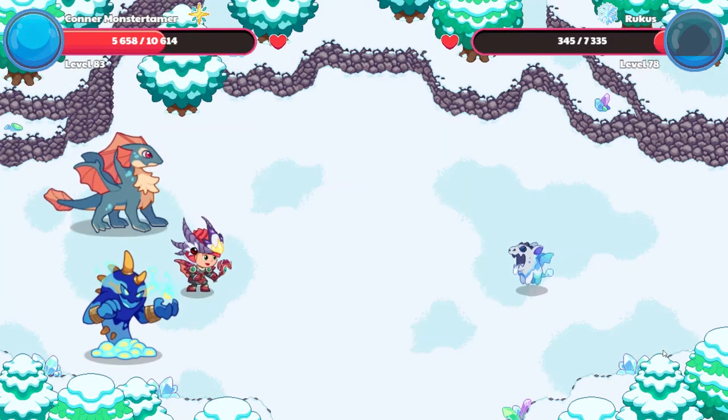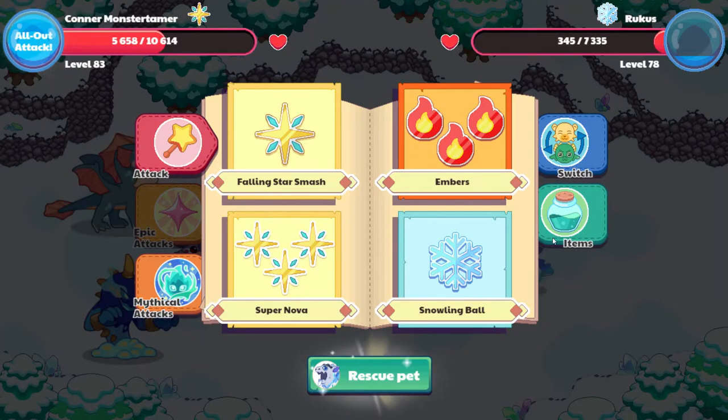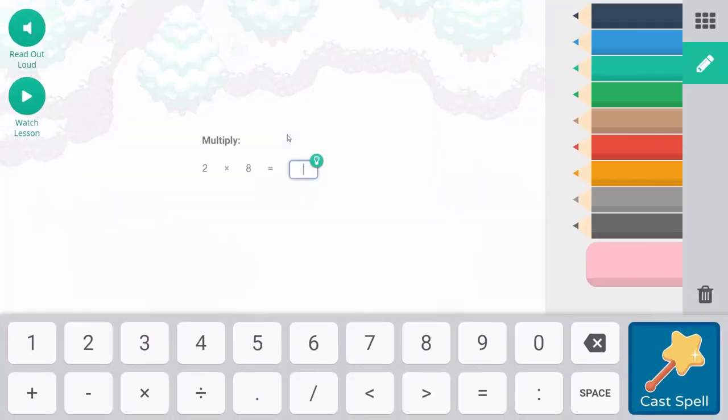Ruckus is coming — 23, 27 points of damage. One more. Let's see what happens. Two times eight — that's eight plus eight for 16.